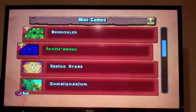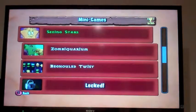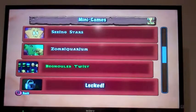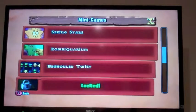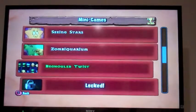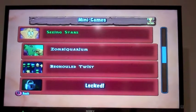So I think we're gonna end it off here. Next time on Plants vs. Zombies, we're gonna be playing some more minigames. We got Seeing Stars — oh, it's Beghouled Twist, so I guess that is Beghouled too. Next time we're gonna be playing three more minigames. I'll see you guys next time.